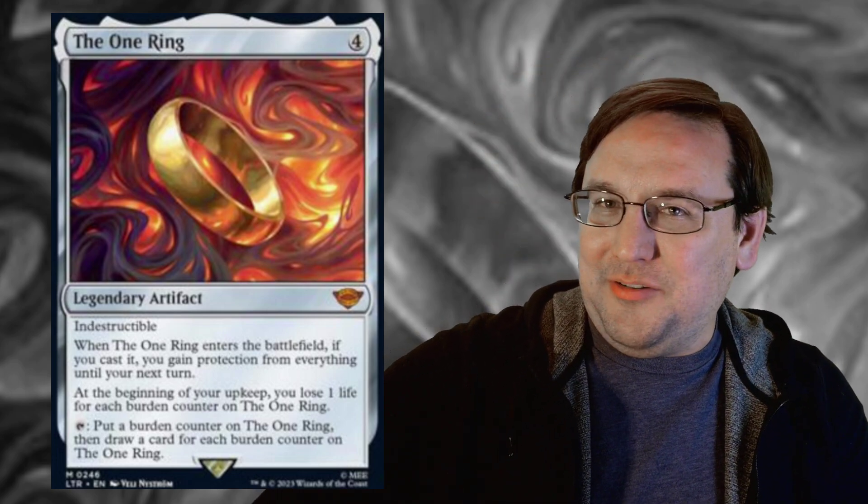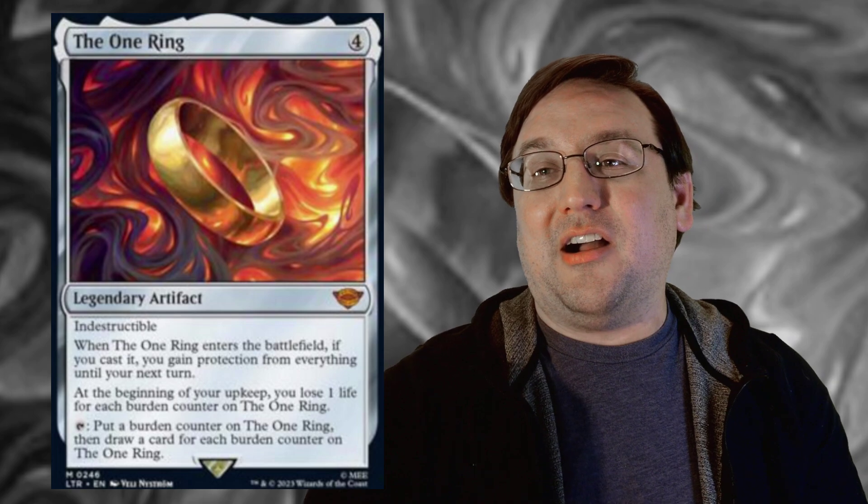Honestly, flavorfully, I think it's pretty solid. So let's get into it — what does it do? It is a legendary artifact called The One Ring for four. It has Indestructible, pretty fitting. When The One Ring enters the battlefield, if you cast it, you gain protection from everything until your next turn. At the beginning of your upkeep, you lose one life for each burden counter on The One Ring, and you can tap to put a burden counter on The One Ring, then draw a card for each burden counter on The One Ring. So a four-mana artifact that just says tap, draw a card is amazing.